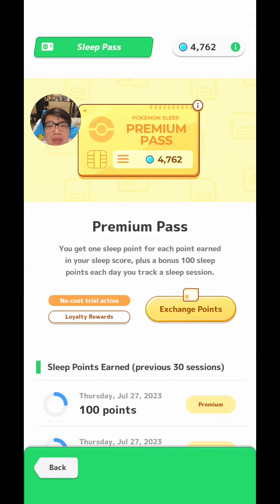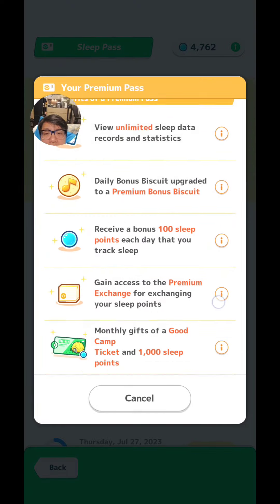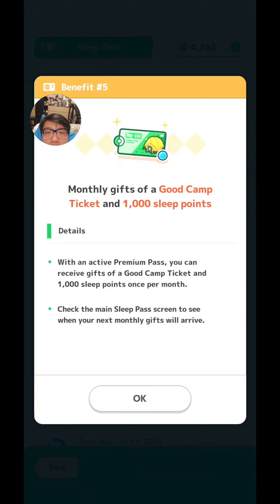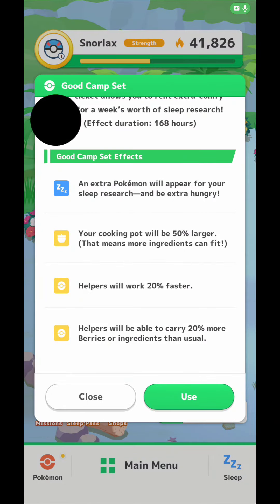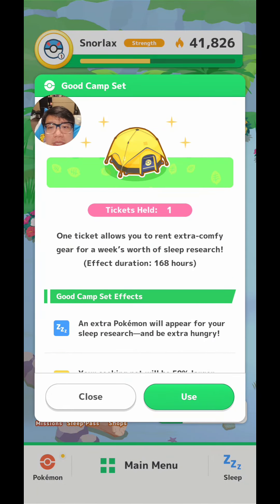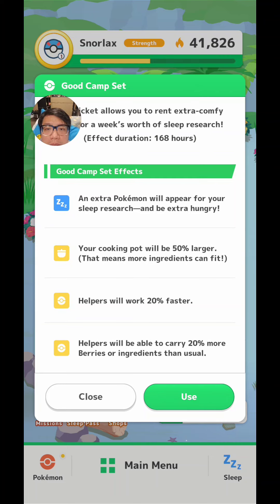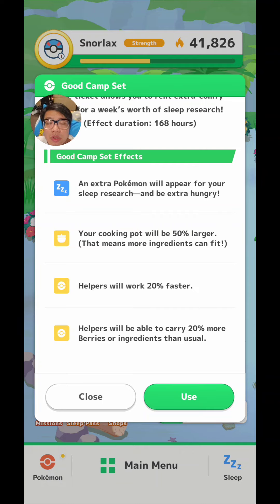Now I did promise to go back and talk about the good camp set. Monthly gifts of a good camp ticket and 1,000 sleep points every month come with the Premium Pass. The bonus effects of a good camp set: you'll get an extra Pokémon for your sleep research that will be extra hungry. That happens every now and then anyway, or if you use an incense you'll get the extra hungry Pokémon. It just means that your biscuits will be worth more every time you feed them, so you're more likely to recruit more Pokémons.